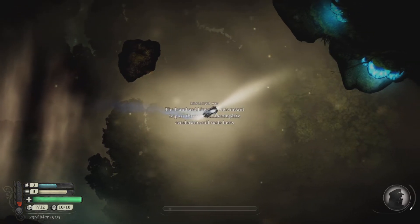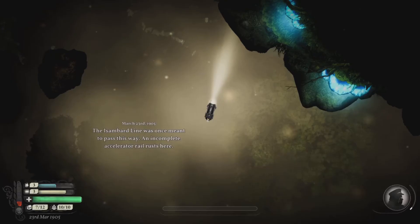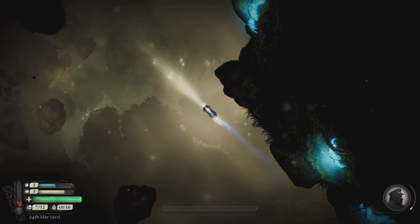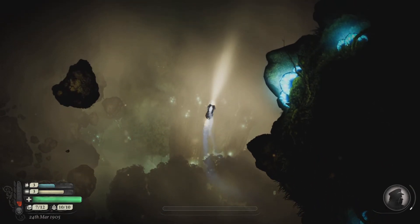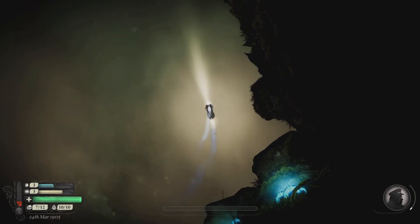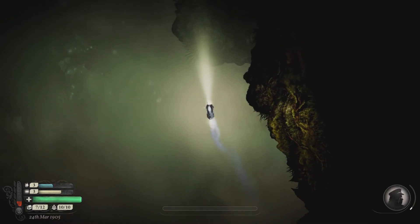We don't really have ammo. Isambard Line was once meant to pass this way, and an incomplete accelerator rail rusts here. Right now we're just kind of looking for Magdalene's. Once we have an idea of where extra ports are, then we'll be able to try and make some more progress.